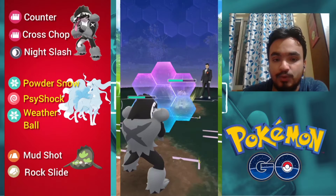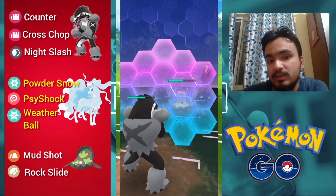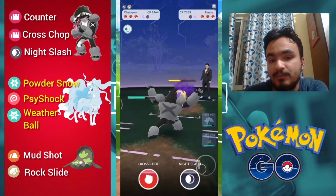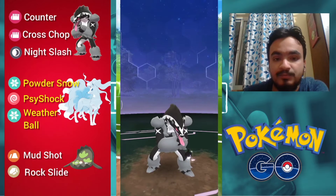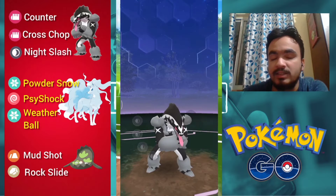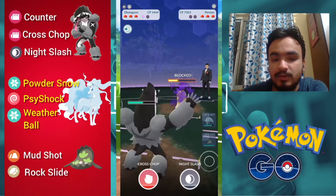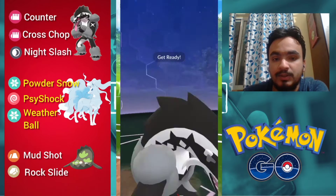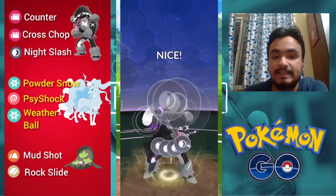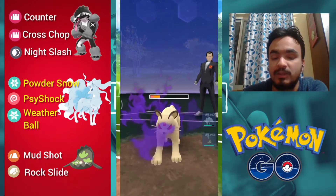This is very good — we are getting a super charge attack from Giovanni, which will help us build some energy. The second Night Slash goes and takes down the second shield of Giovanni. This is pretty good. In order to take down Giovanni, you need to first take down his two shields — that is very, very important.